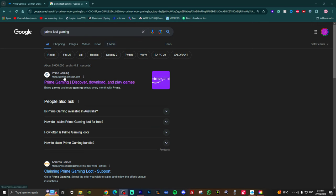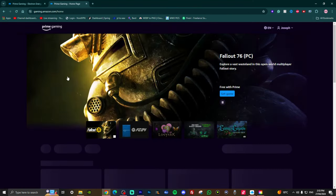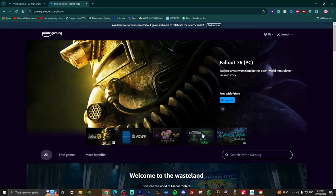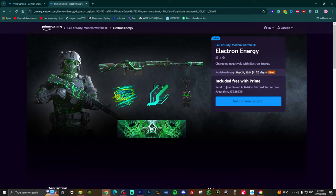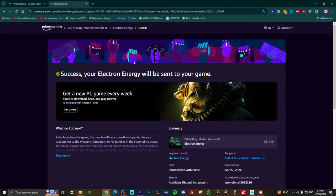Go to Google, search 'Prime Gaming,' scroll down until you see the Warzone pack, and click it. It works for Warzone, multiplayer, and zombies. Press 'Get In-Game Content.' If you're already linked with Prime, just press that button and it'll be in your game once you restart Call of Duty. If you're not linked, go ahead and link it — and if you don't have a Prime account, you can do a free trial.